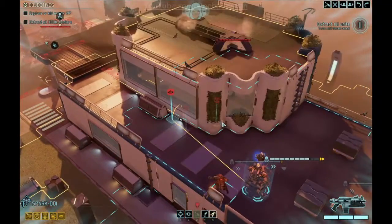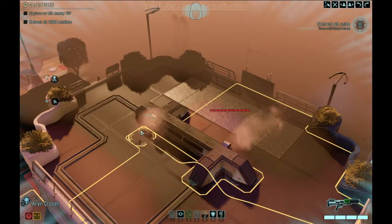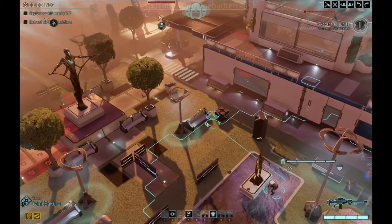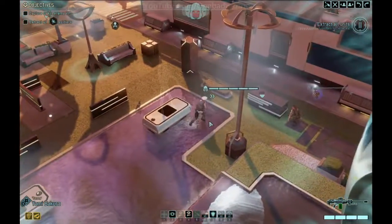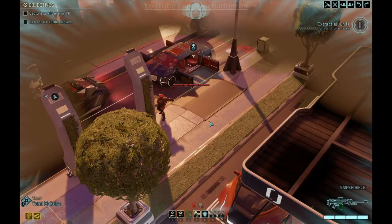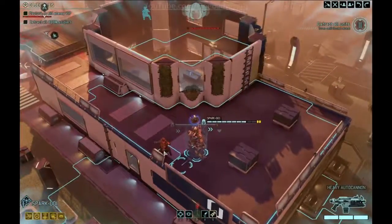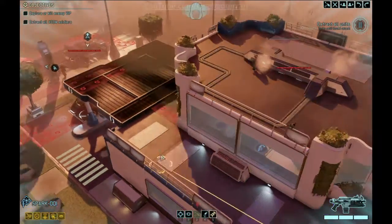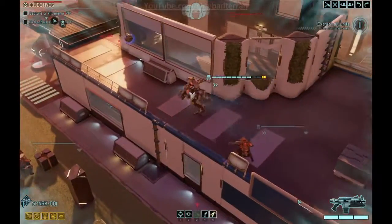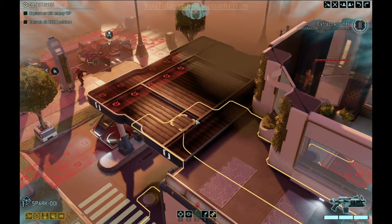Go all the way to here. Yami, over here. Enemy patrol on the move — same patrol we saw earlier. You actually have a squad sight shot to that sectoid — that's interesting. I'd rather you not be seen though. Move up here first — that gives us a little more sight on what they might be up to.